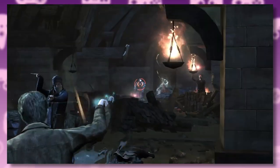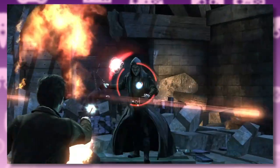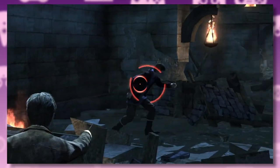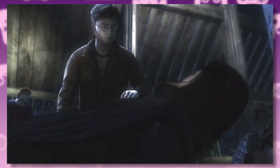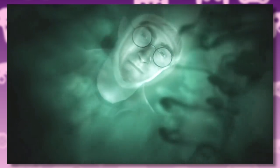I love the variety of enemies in this game. You get these huge Death Eaters all decked out in dark wizard stuff, and then there's this guy that just looks like a software developer who Death Eats on the weekend. We then get some plot: Snape gets his redemption and Harry finds out he's actually a Horcrux.